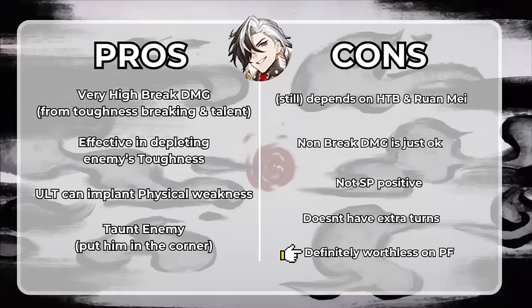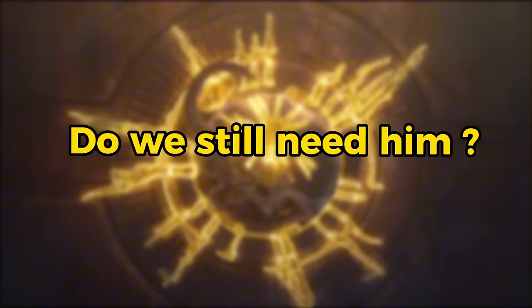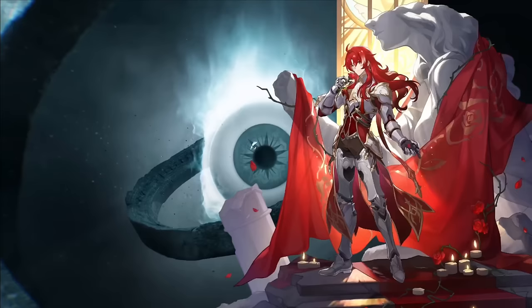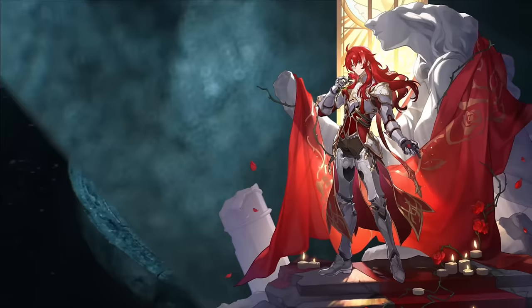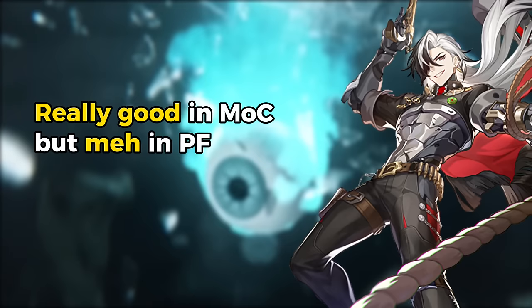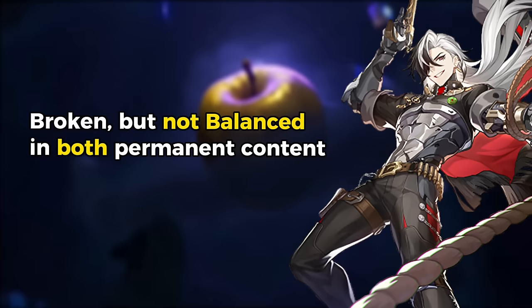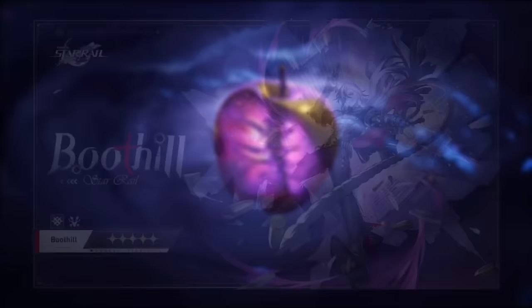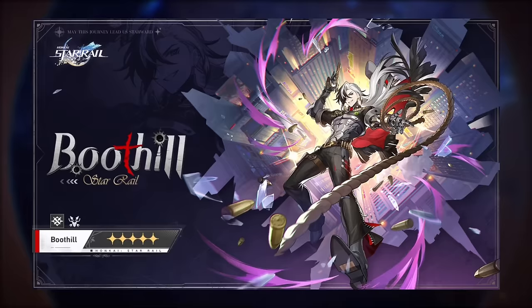He is not suitable for pure fiction. His performance may possibly not be as spectacular outside of the Harmony Trailblazer and Ruan Mei team composition. Ruan Mei also greatly assists in weakness break efficiency. You have to destroy the opponent's toughness as quickly as possible because Boothill's damage is only decent if the enemy is outside of a weakness broken state. He is not SP positive or at least SP neutral like Blade. His outstanding damage makes sense because he does not have extra turns like Resurgence, or the ability to attack outside of his turn like follow-up attacks. So it might still be a bit early to pull him in patch 2.2 if you don't really need a physical DPS, considering there will surely be many break effect supporters in the future.